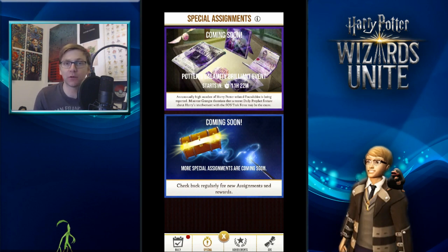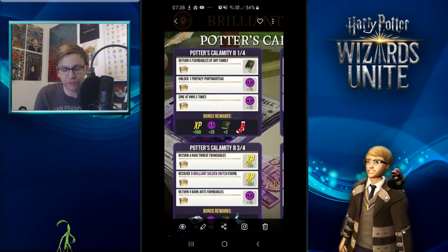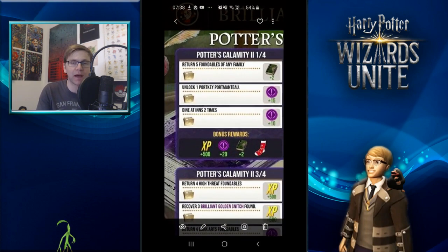This is to give you a little bit of preparation so you can get through them quicker, plus some general tips for the event and where to find all the different foundables. To start off, let's look at the brilliant event challenges you'll have to complete. Like the usual format, we have four in total with three tasks in each individual segment.